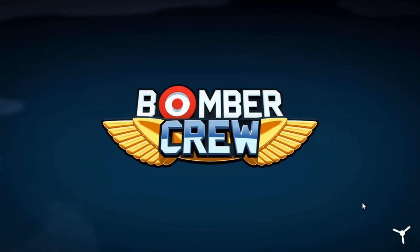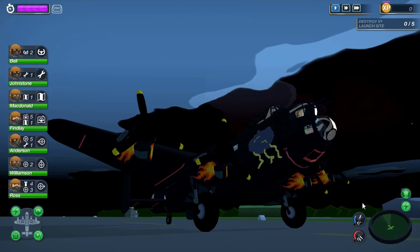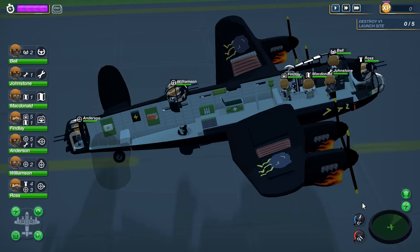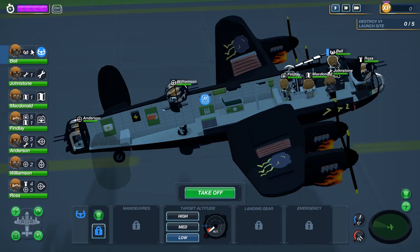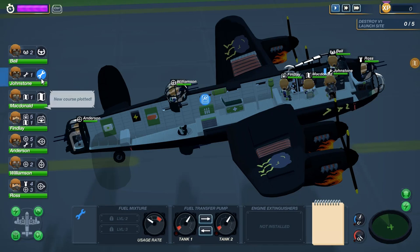I'm hoping I'm explaining this all okay. Honestly, I really do like this game. So here's our crew. We have Bell, the pilot — he pilots things. We can tell him to take off, but we currently don't have a course; we'll plot that in a second. We have the engineer — he goes around and fixes things. Anyone can do these jobs, by the way; it's just that these guys are the most proficient.